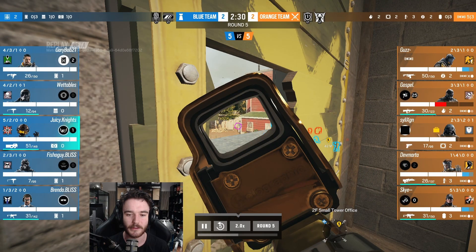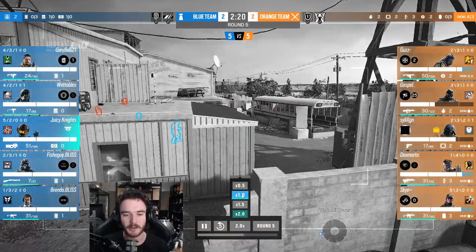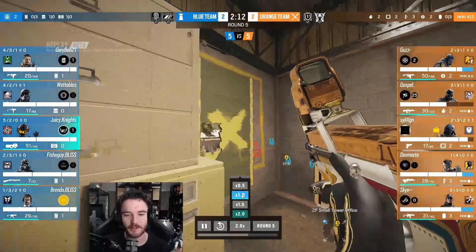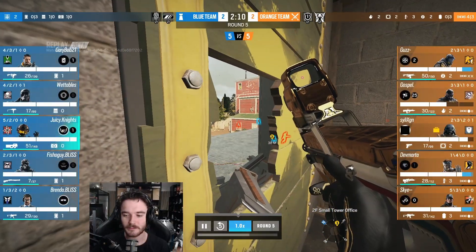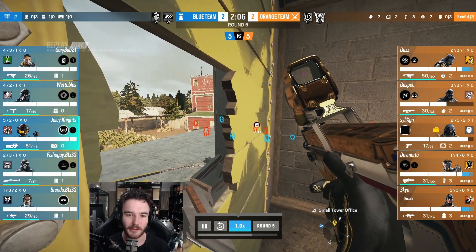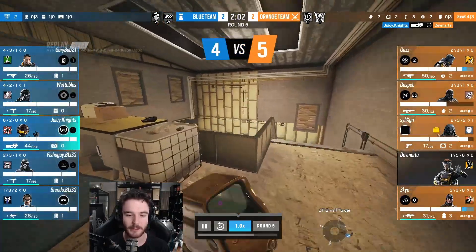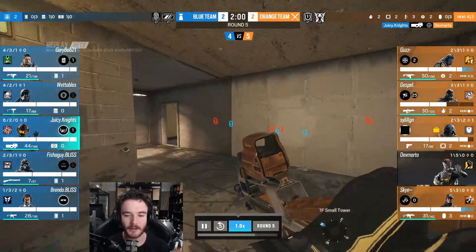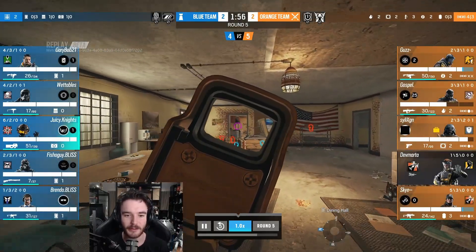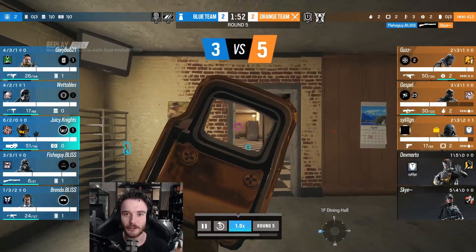We'll see GC post up in small tower here — from memory he does find a pick, so we'll work out how he goes about doing it. For now he's just playing a roam role, not actively finding information, so perhaps a little bit more aggressive than you'd usually see in a pro game. But he gets a kill, so that's well played. Of course with my drone getting taken out, I have no idea if he was still on this side of the map or not, which makes it very difficult to call.